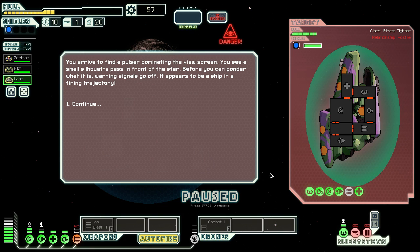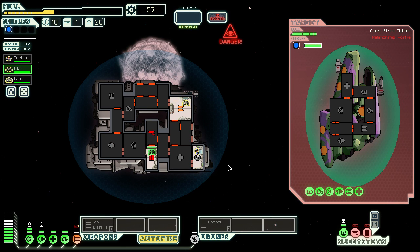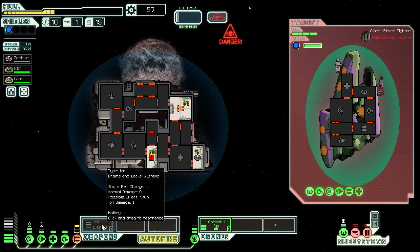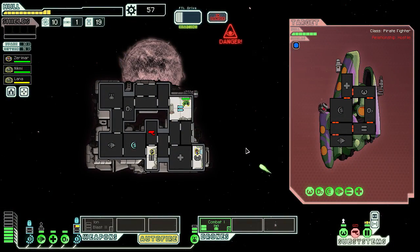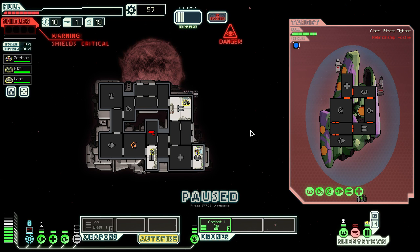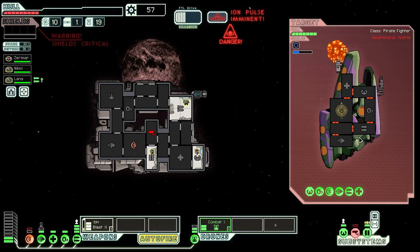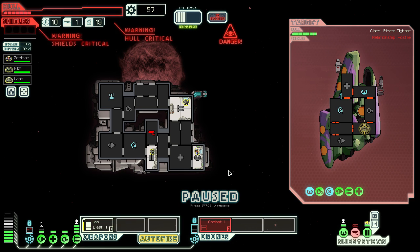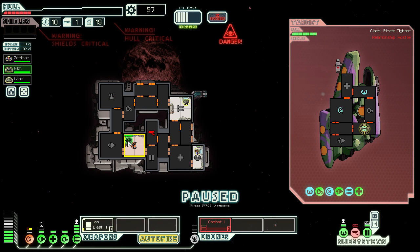We arrive to find a pulsar dominating the view screen. A small silhouette passes in front of the star — warning signals go off, it appears to be a ship in a firing trajectory. My weapons are down, let's fix that. I need to use a combat drone immediately. As soon as I get that Ion Blast fixed, we're auto-firing on both their weapons and shield systems. Ion pulse — whoa, that's neat. I'm pretty screwed but I'm going to keep trying. My shields are already critical. I'll try to disable their shields and then their weapon system. My drone is dead because the combat drone system has been completely destroyed.